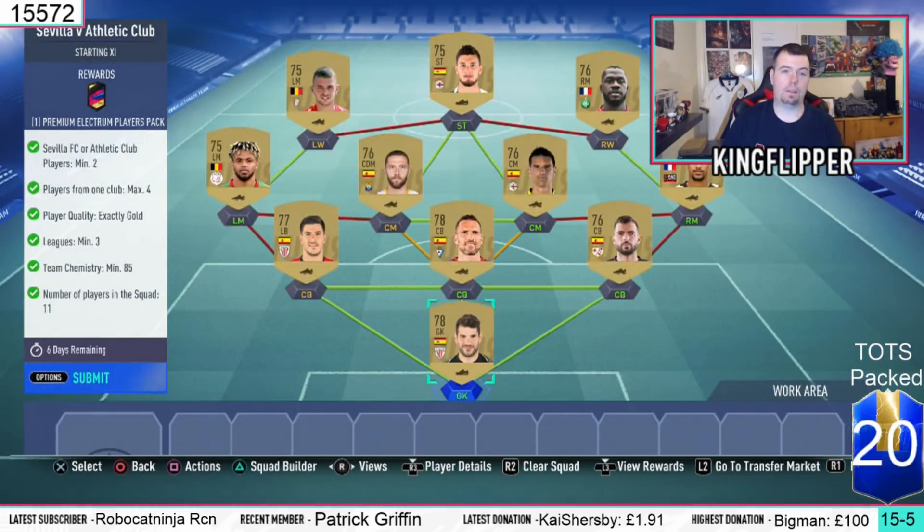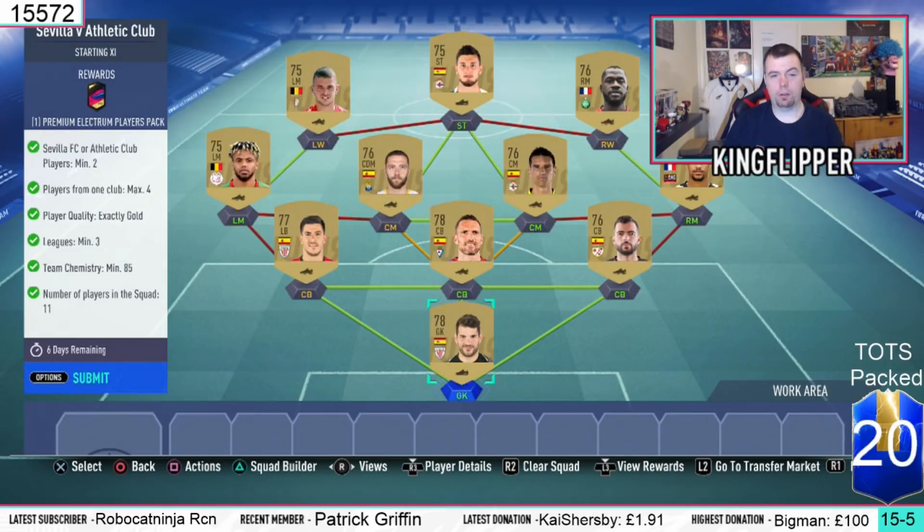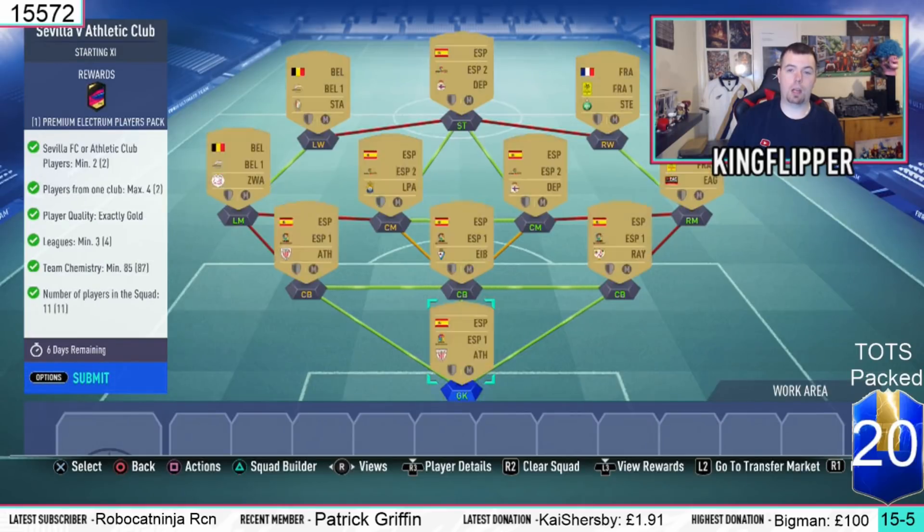Next we've got Sevilla vs Athletic Club. A Premium Electrum Players Pack - 12.5k, decent. Requirements: you need 2 Sevilla players or Athletic Club players. I have two Athletic Club players - a goalkeeper and a left back in the centre back position. Players max of 4 in my club. I've only got two. Player quality: exactly gold - all gold, nice and easy. Leagues minimum of 3 - we have 4. Team chemistry of 85 - we have 87. No position changes or loyalty, 11 players in the squad. A lot of Spanish players - defenders and goalkeeper are all from La Liga 1, two centre mids and the striker from La Liga 2, left mids and left wingers from the Belgium Liga, and right mid and right wingers from the French Liga.